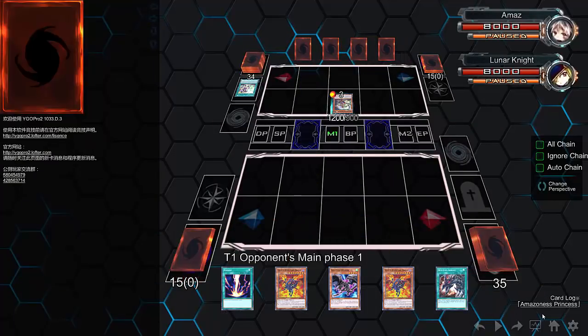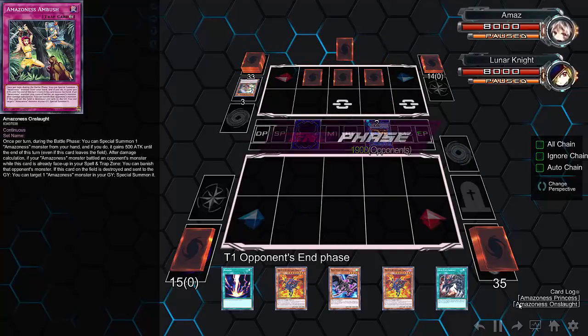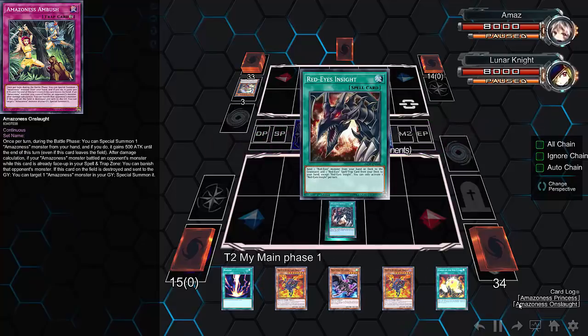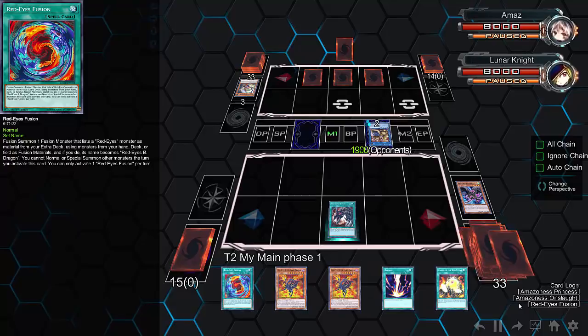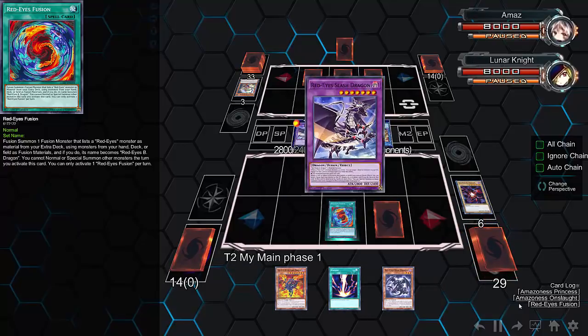I rolled my eyes a little — I thought 'oh great, another anime trash deck' — but believe me, this Amazonist player is going to pull off some plays I just did not see coming. He summons Pet Dragon, then goes for Mrs. Radiant plus sets three. Mrs. Radiant of course pays for itself if it gets Regekie'd. He searches out Red Eyes Fusion.